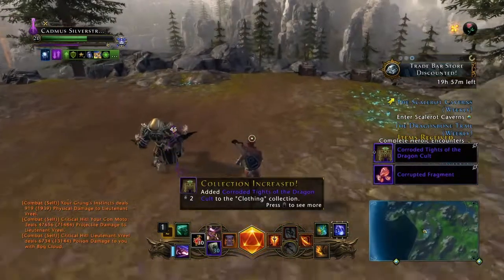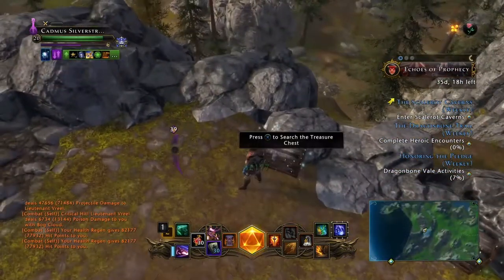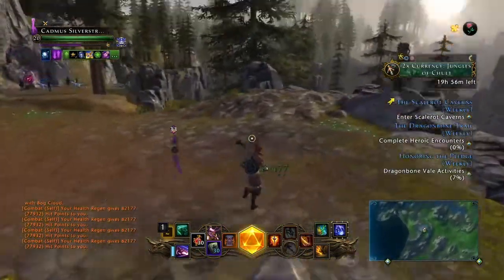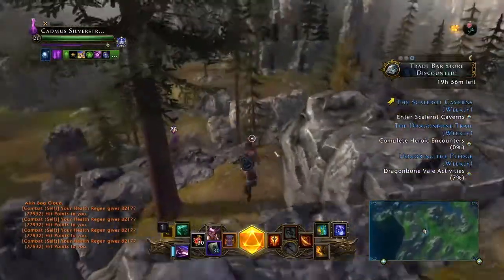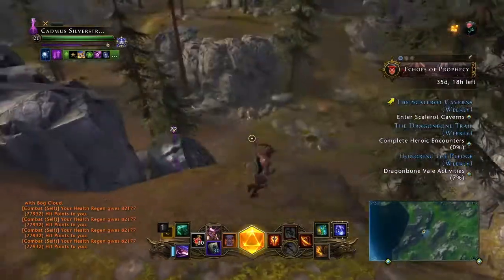He dropped a pair of pants and a corrupted fragment. They drop pretty good — if you're hard up for item level loot, their loot's pretty good. The dragon stones are pretty good too; you use them at a merchant once you've unlocked it. I've just been hoarding them until I find out what's going on.